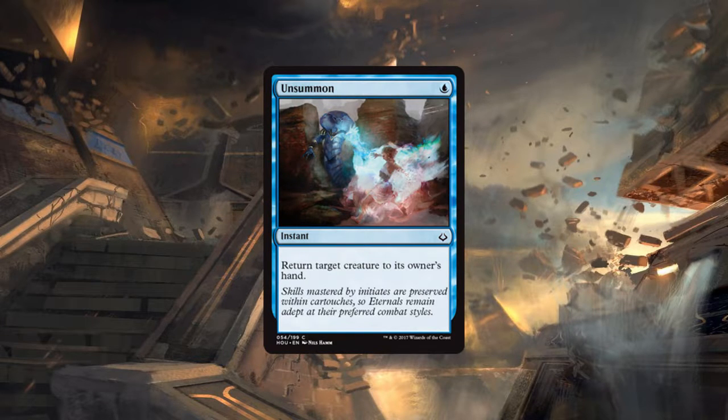It's been since M12 that we've had Unsummoned in standard. This is a very powerful effect. For limited purposes these are powerful cards, but blue is an inherently weak color in Amonkhet block because the format is so fast and blue just can't keep up. In triple Amonkhet, blue was definitely the weakest of the five colors mainly due to how aggressive the format was.